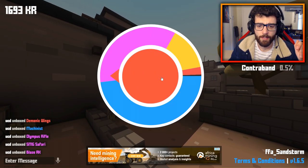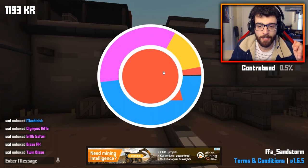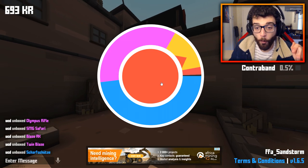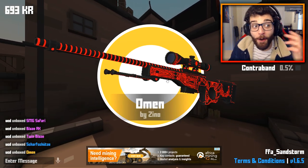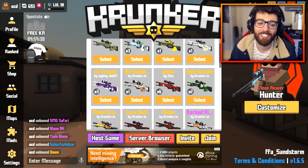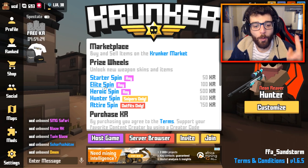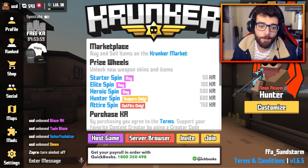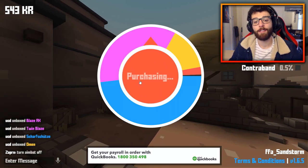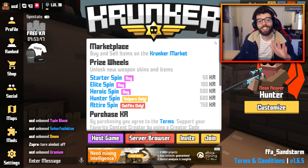Blaze AK — come on. The last few — we've got 1,700 right now, basically three spins left. Another one of those. Oh! A legendary — another Omen. I swear, how many Omens do I have? I've got six Omens! The game is just giving them out. We have got one last heroic spin left — 543 KR. Fingers crossed we're going to get something. And we get another epic. The game has scammed me, boys! No contrabands in this video.